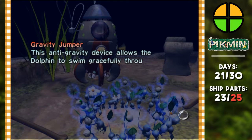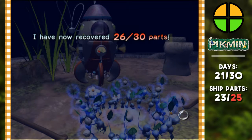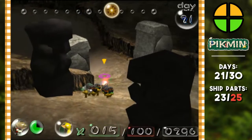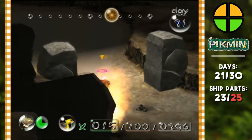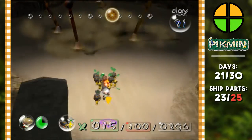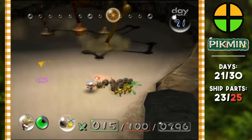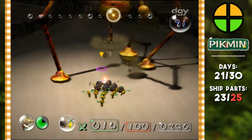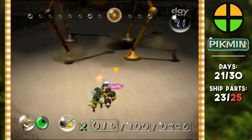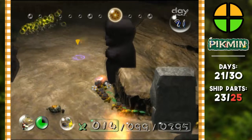Gravity Jumper — this anti-gravity device allows the dolphin to swim gracefully through the sea of stars like a dolphin. I have now recovered 26 out of 30 parts. If I could find just three more I should be able to increase my ship's capabilities. We don't have a lot of time left but we have time to get things done. Who's in here — oh fuck, what the hell? Come here, we're gonna figure this one out. Maybe bombs is the right approach? Oh, he killed himself! He's definitely gonna laser beam us.